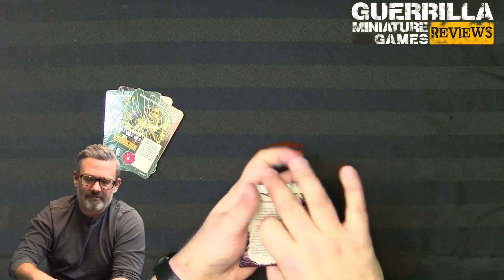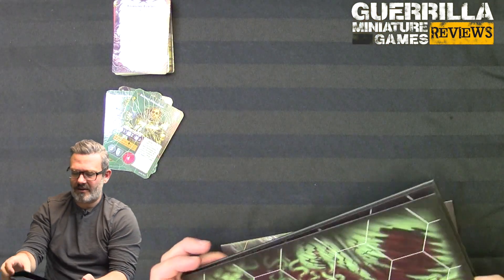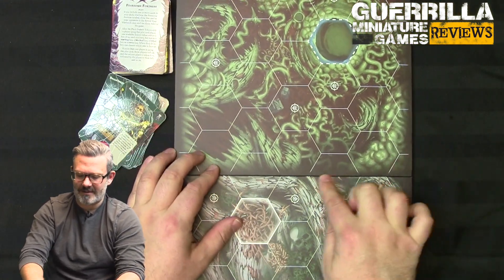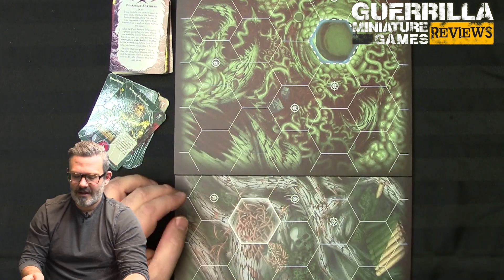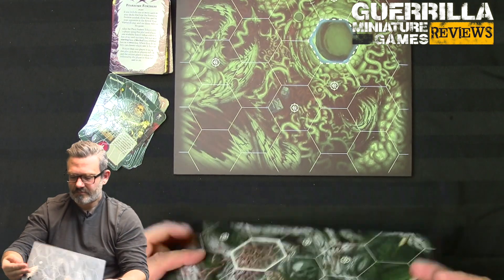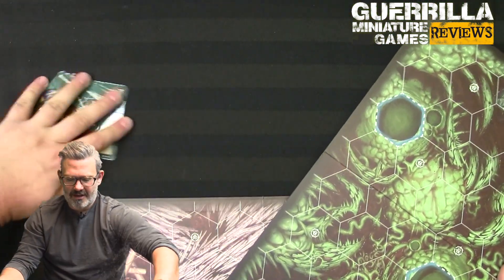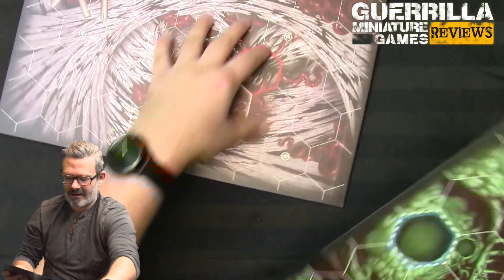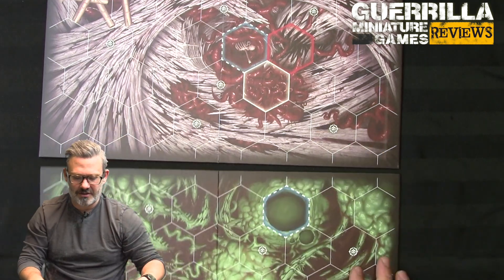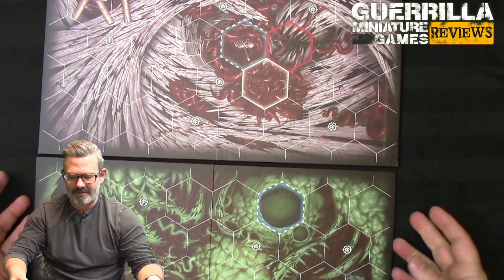When you're done, the person with this plot places an additional available feature token. If you're both using this plot, you both get to place one. It's placed within one hex of no one's territory. No one's territory is defined as the hexes in between — no man's land. So within one hex of that would be like here, here, here — to place a token.